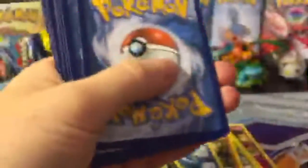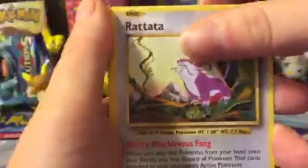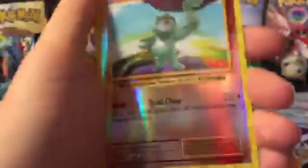Moving on to some Evolutions. This pack doesn't want to open — I wonder if that means there's something good inside. Code card for you guys. As always, if you have claimed one of the code cards, please let me know what you get down in the comment section below. I am always interested in what you guys pull and how it differs from what I pull. Caterpie, Ghastly, Diglett, Rattata. Machop is our Reverse. And on the end we have a regular Rare Beedrill. So far we got one out of two — not bad.